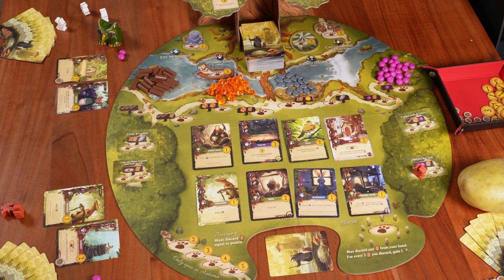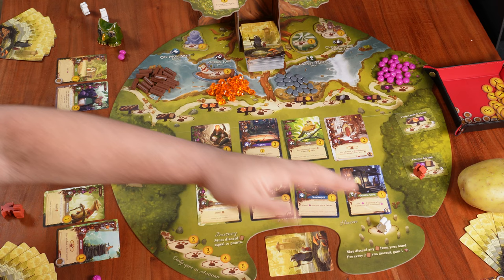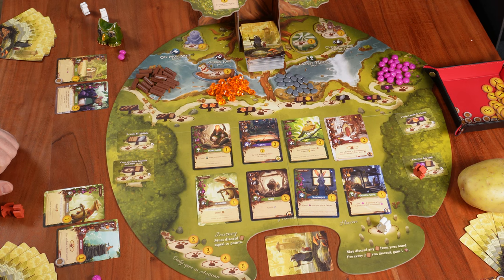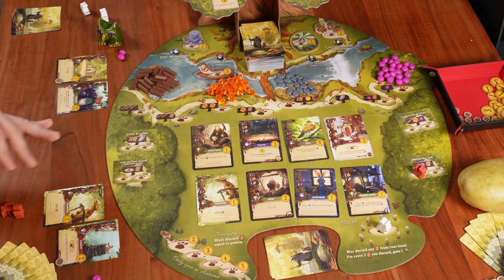Mr. Schwet decides to be more productive by placing one worker on the Haven shared location. As a reminder, a player placing a worker there can discard any number of cards, and for every two cards discarded, gains one resource of their choosing. Mr. Schwet has too many husband cards — he already played one and has two more — so he discards both and takes one pebble, which is harder to gain.